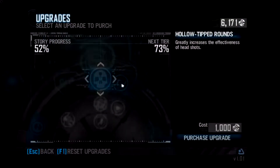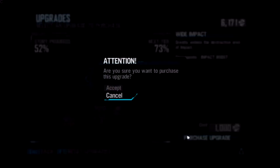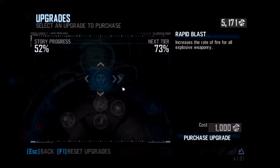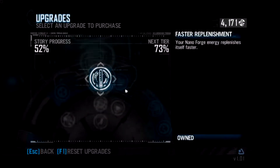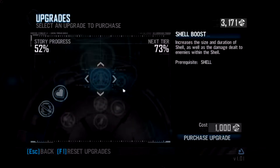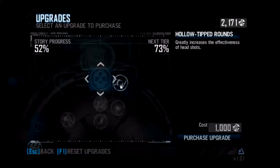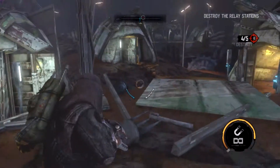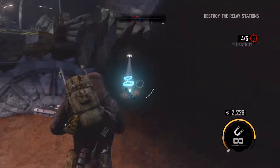Here's the upgrade station — we can check out our upgrades; it goes by story progress. Headshots are effective — that one would be nice, I'll purchase that. Ammo, accuracy, clip size — I don't care about those. Explosives — don't care. Health increase would be nice. Increases the size and duration — I do like that. And that's all the upgrades I need from this level. I rarely ever use small arms fire or even explosives; usually I just use the magnet gun.